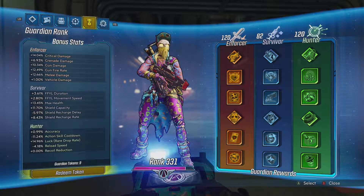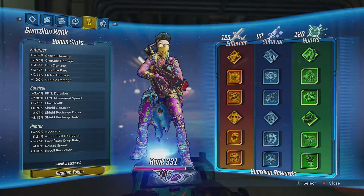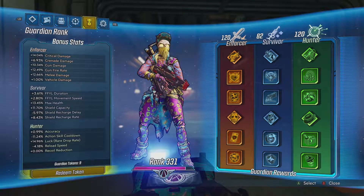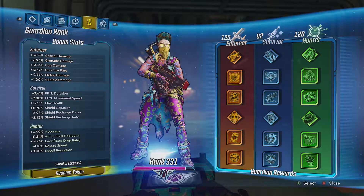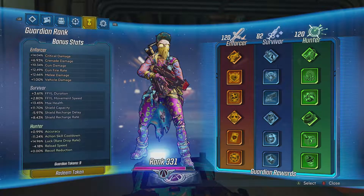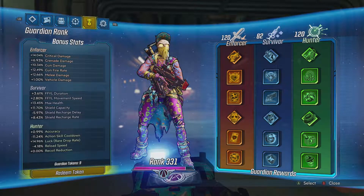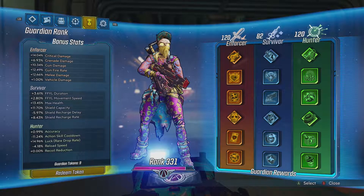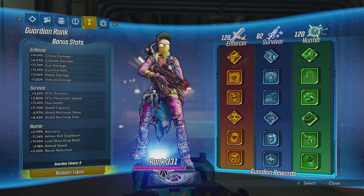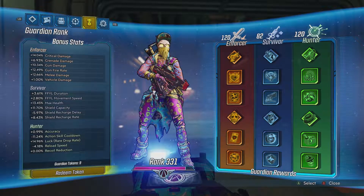This is my Guardian Rank. I used most of my Guardian Rank tokens on the Enforcer and Hunter trees because I wanted to increase the luck and rare drop rate as much as possible. As the game goes on there are going to be more weapon types and mods, and I want the best chance at picking those up from bosses. Fair warning though — as you continue adding tokens, it increases by like 0.01%, going from 14.96% to 14.97%, so it slows down drastically.